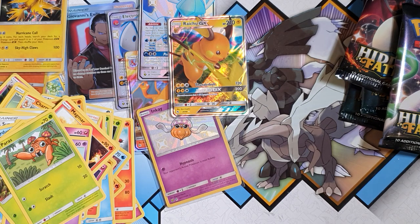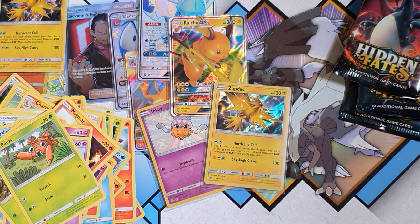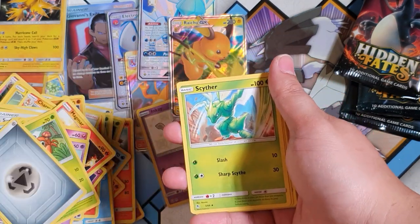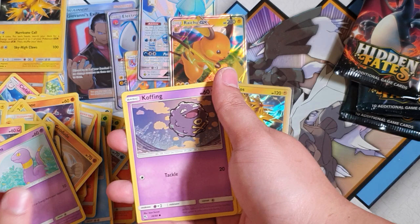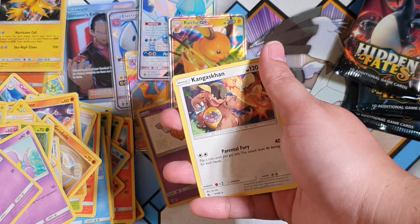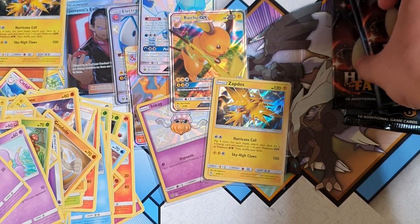I think I've gotta do a giveaway soon, guys — comment down in the comments if you think I should! Maybe I can give away some of these Zapdos doubles or any other doubles I get. Energy, Sabrina's Suggestion — what are you suggesting? Pikachu, Jigglypuff, Ekans, Koffing, Cubone... Lieutenant Surge's Strategy and a non-holographic Kangaskhan.